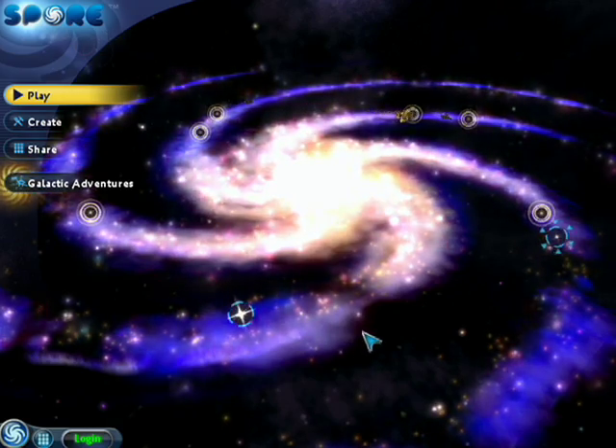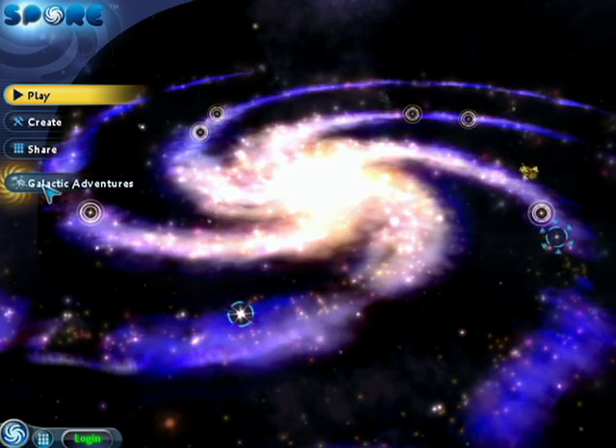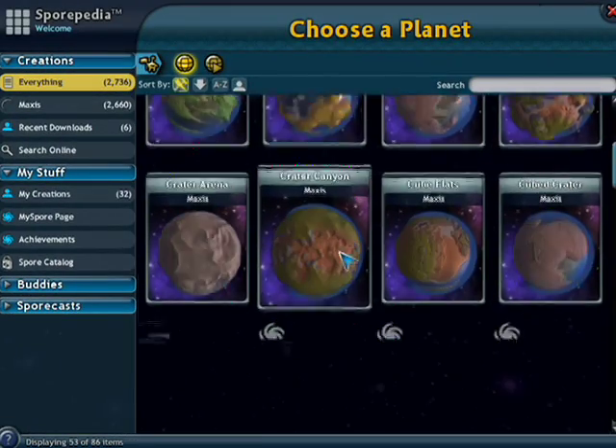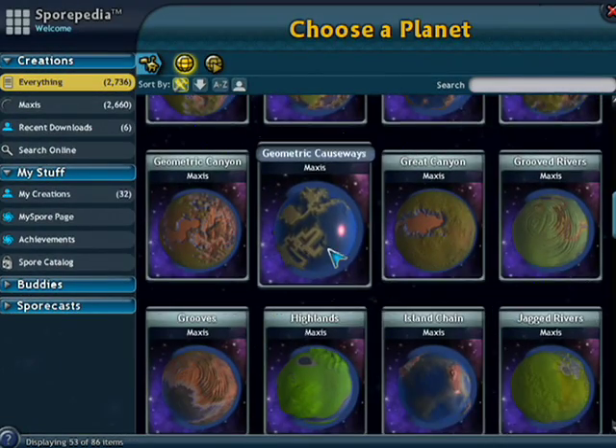Hi, I'm Stone, and I'll be showing you how to build a very basic adventure from scratch. From the Galaxy screen, click Galactic Adventures, click the Create New Adventure button, and you'll see several planets you can choose from for a starting planet.